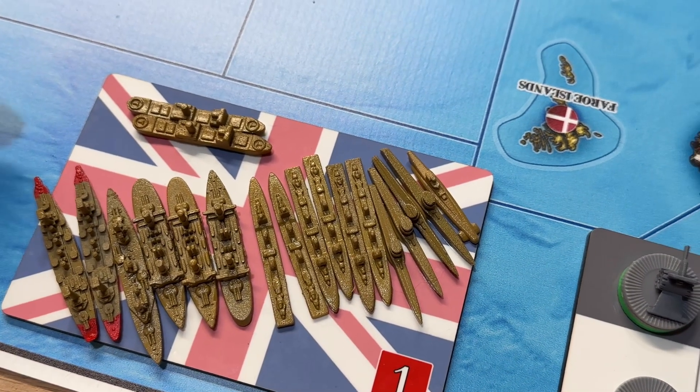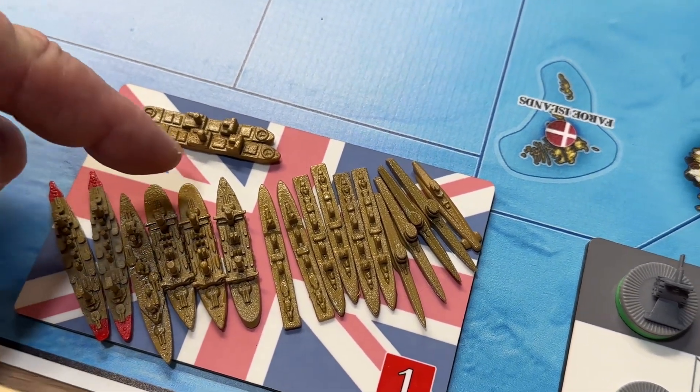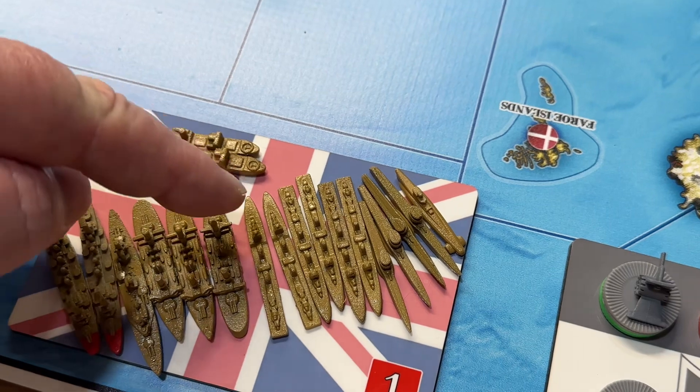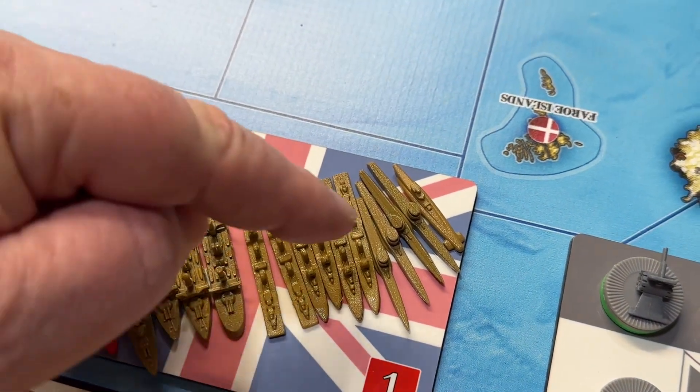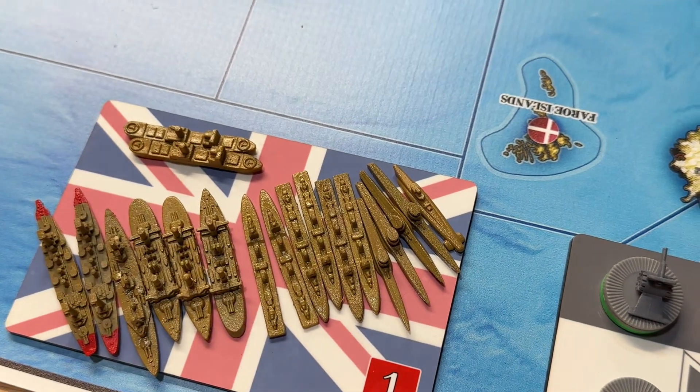In A-21, the Royal Navy now has two transports, two pre-dreadnoughts, four cruisers, six destroyers, four submarines, and a coastal submarine — all sitting right there in A-21.